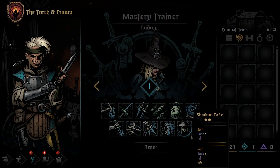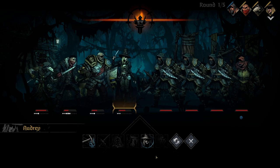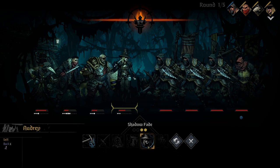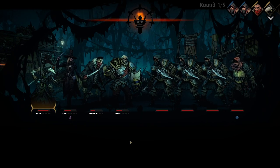The final skill for the Grave Robber is Shadow Fade. Shadow Fade can be used from any of the front 2 positions, sending the Grave Robber back 2 spots and giving her stealth. Upgrading this skill also gives a speed token, which will ensure she goes early in the next round's turn order, so that you can put that stealth synergy to work right away.